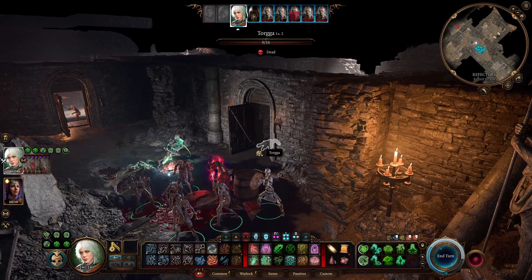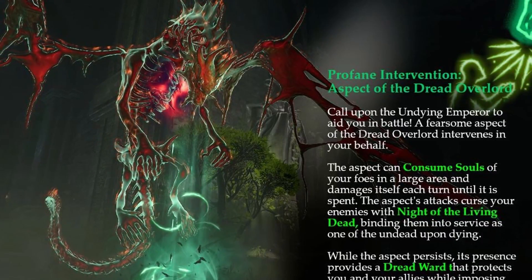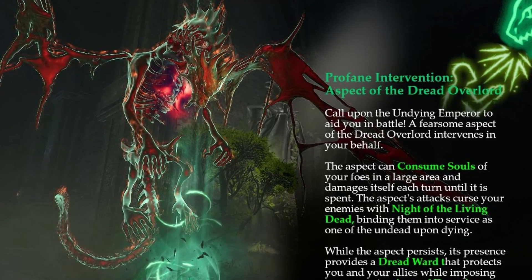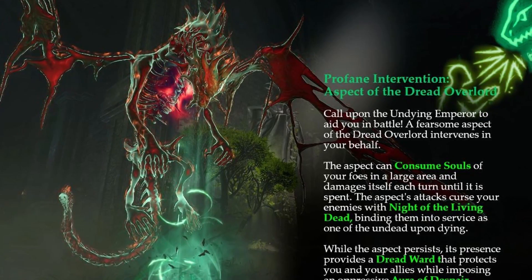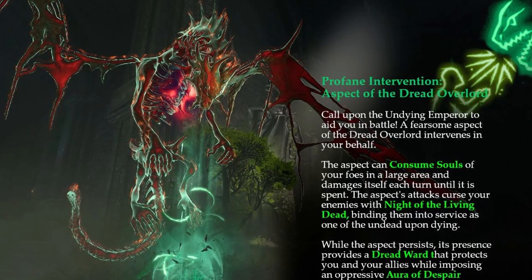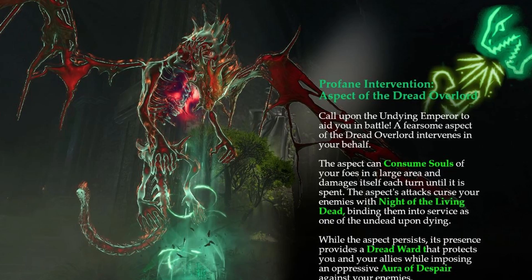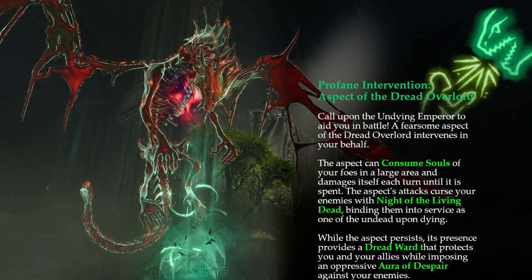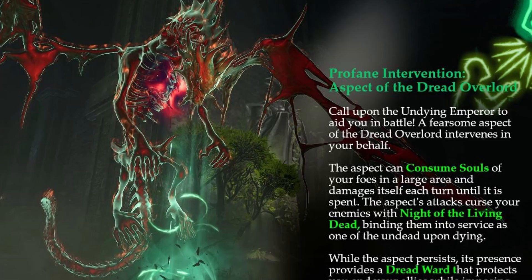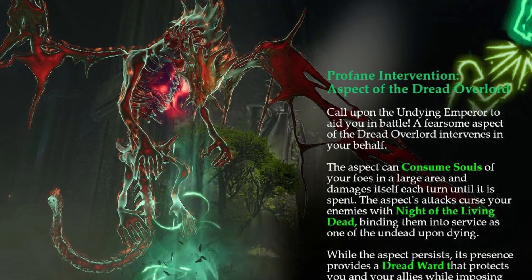The mod description at level 12 is as follows. Profane Intervention, Aspect of the Dread Overlord: You may call upon your patron to aid you in battle. An Aspect of the Dread Overlord intervenes, dealing damage in a wide area until it is spent. The Aspect's attacks inflict enemies with Night of the Living Dead, which curses them to rise again as undead minions in service of their new Dread Overlord. The Aspect cannot be controlled, nor are the undead minions spawned by the Aspect.